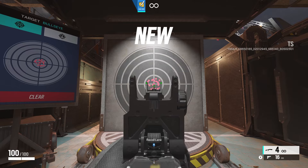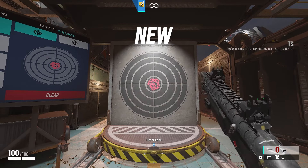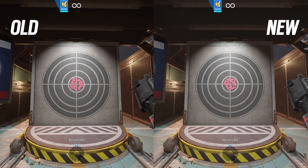First up is the M870, available for Jaeger, Bandit, Thorn, and Century. The patch notes say it's getting buffed in pellet spread for ADS and hipfire. However, my test results show no meaningful change between the old and the new. There might be a tiny improvement, but I don't think it'll make any difference in damage output — it's within the margin of error for the randomness of the pellet spread.